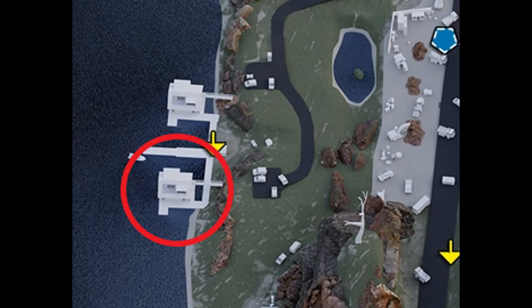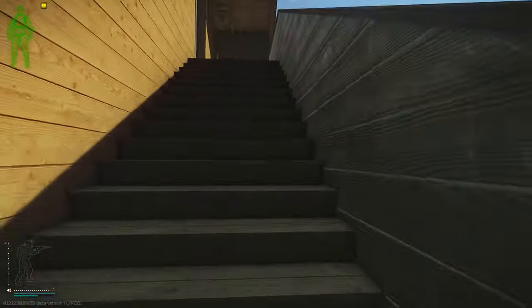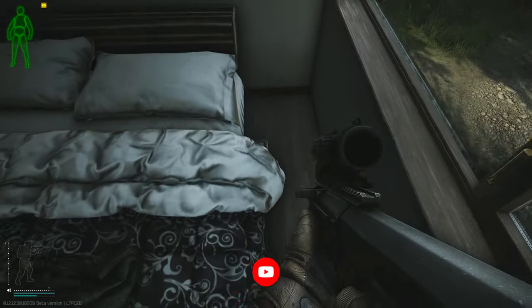You can see here where we need to go on the map. This works really great when you get the spawn that is literally right outside this condo or whatever it is. You go up the stairs, make a left into that first bedroom, and the briefcase is under the bed.